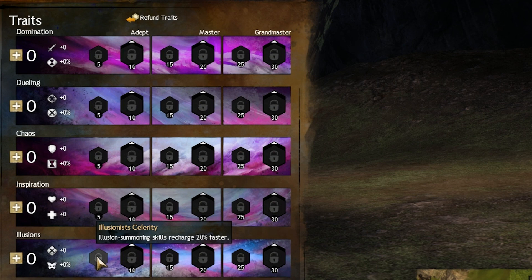Illusionist Celerity — this trait is amazing. Try to pick it up in every single one of your builds, because having a lower recharge on all of your illusions is just a very awesome thing to have in every build.